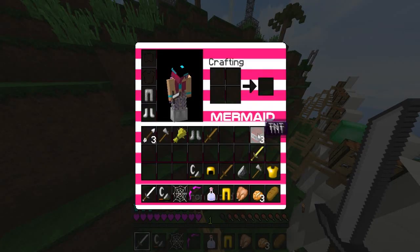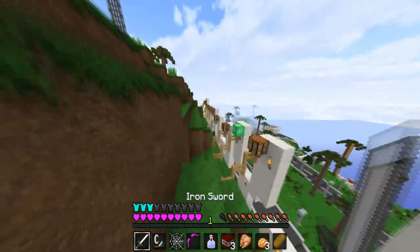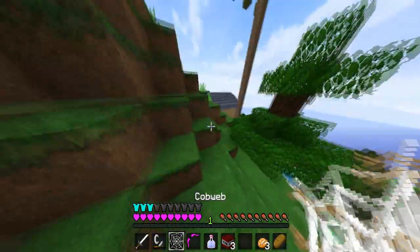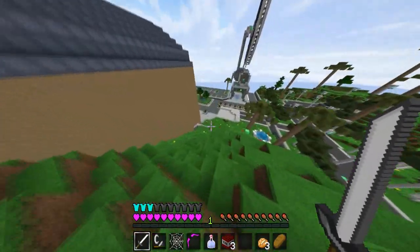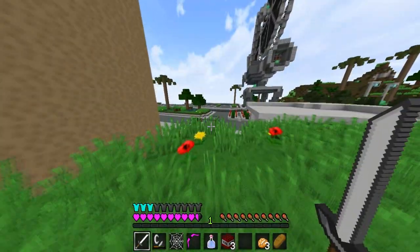Alright, here we go, we're gonna quickly make this — just gotta do that and do that. Now that was a quick upgrade. We're gonna make that flint and steel — awesome, totally cool. So we've got this awesome iron sword, we've got a flint and steel, some cobwebs, and three arrows. We could probably get some one-shot hits if we're careful.